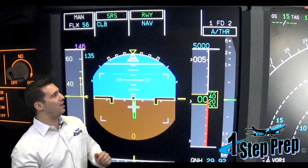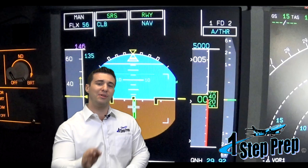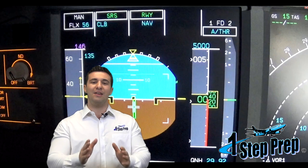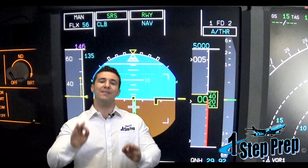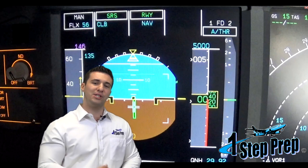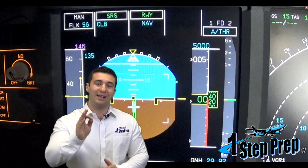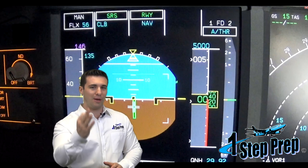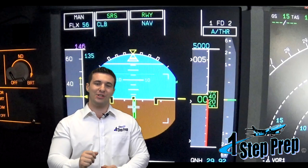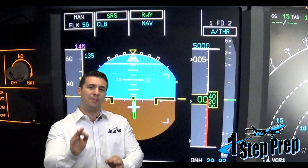If you look up at your FMA here, you can notice that runway is in column three, which happens to be your lateral mode. The only time you will see runway there on takeoff is if the runway you are departing happens to have a localizer transmitter on that particular runway. If that runway has a localizer transmitter, runway will appear in the lateral column — column three — and that is telling you that you have centerline guidance and centerline tracking on this takeoff roll, specifically for low visibility.